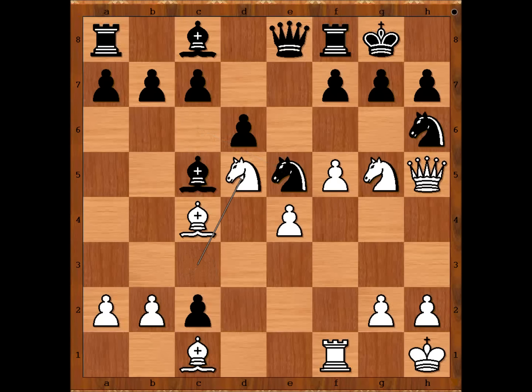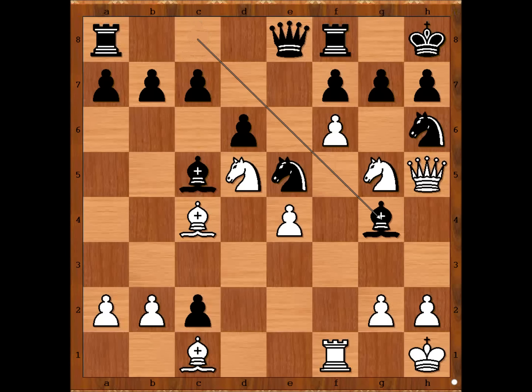Knight to d5. King to h8. The strongest move here is knight from e to g4, but you will see the reason why king to h8. f6, and now bishop to g4, attacking the queen. Pawn takes pawn check. King takes pawn. Black was putting his hopes on this position.